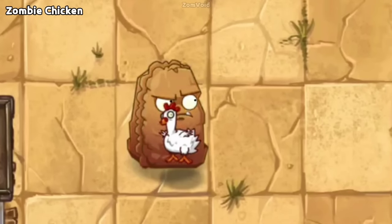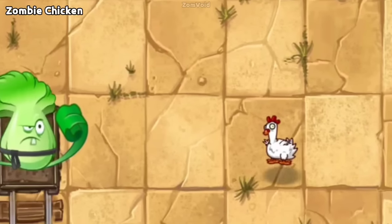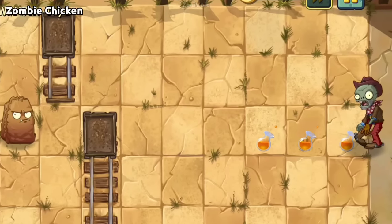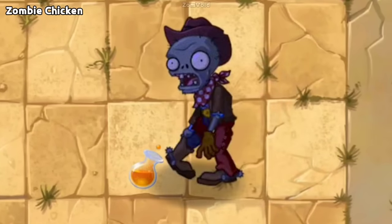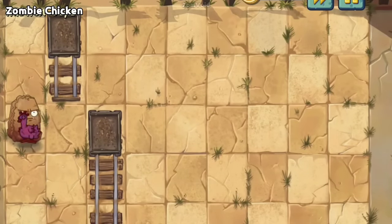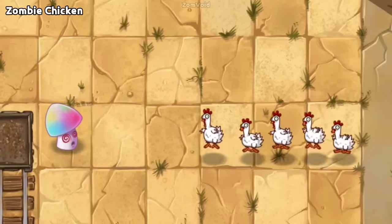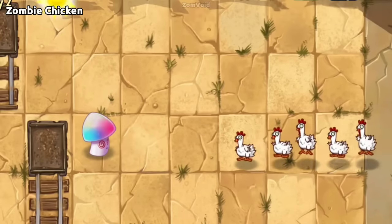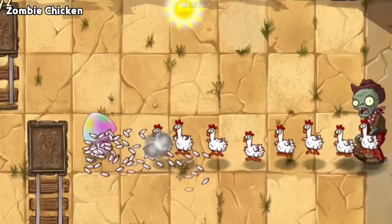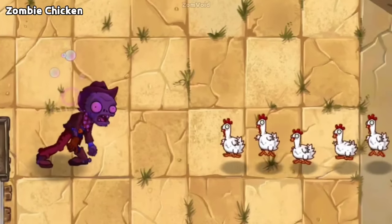Now moving on to Zombie Chicken. Zombie Chicken is the fastest among all the zombies in the game — about 0.46 seconds per tile. We can also make it a lot faster if the Zombie Chicken is under the Speed Potion effect. It can increase its speed by 150% if three potions are consumed. Another thing: it's impossible for Zombie Chickens to eat a Hypno Shroom or Amp Pear — even if there are a hundred Zombie Chickens in a lane, they will all just die. This also applies to any hypnotized zombie.